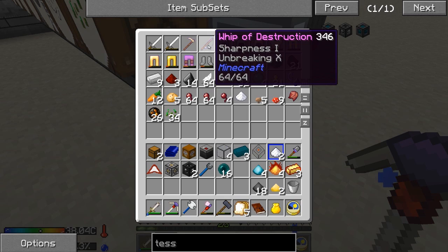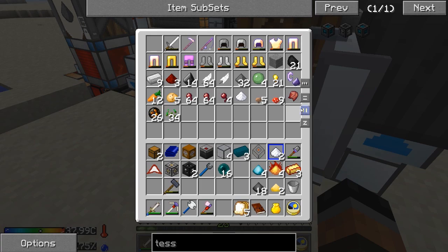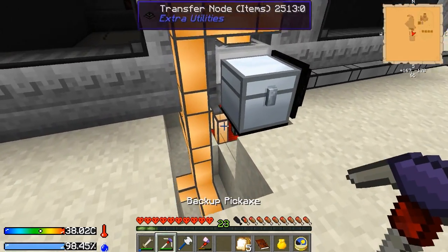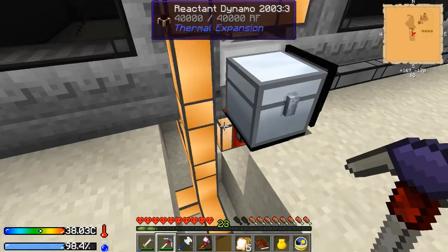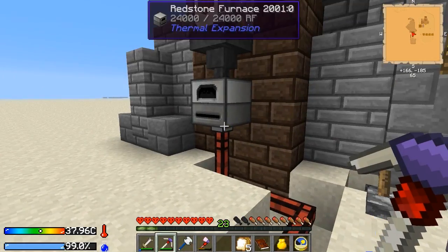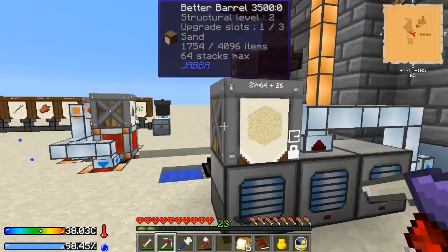Look at that - we actually get a little bit of gold. There's a Whip of Destruction with Sharpness one and Unbreaking ten - that's kind of cool. I'm also going to put that in there and pull out those iron swords. That should be good for a little bit. We got an excess amount of gunpowder going into our reactant dynamo via the transfer node. Any excess will start coming out to these and making sure these are filled up. We're getting an excess amount of power. One energy cell is drained and the other two are doing all right - we're looking good.